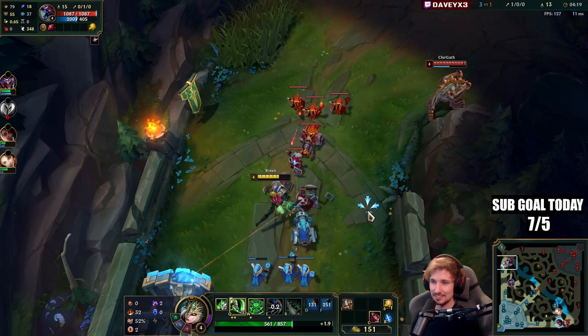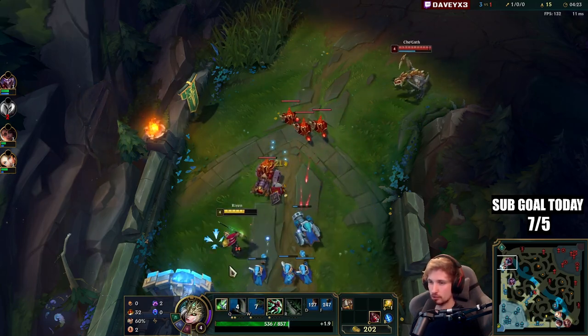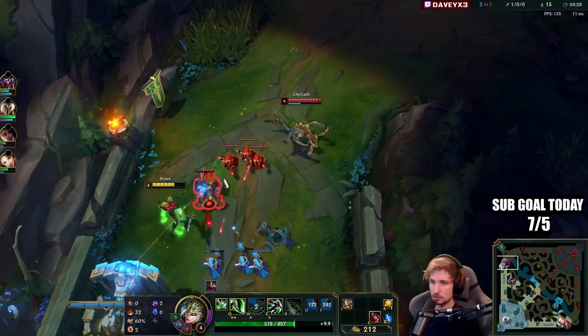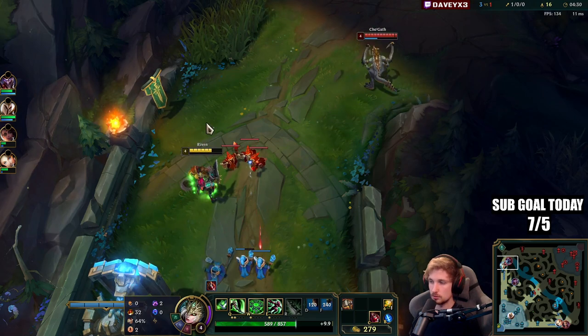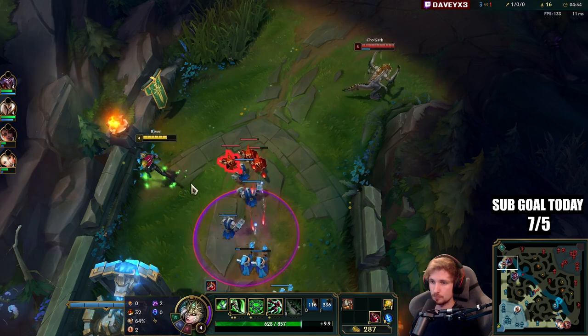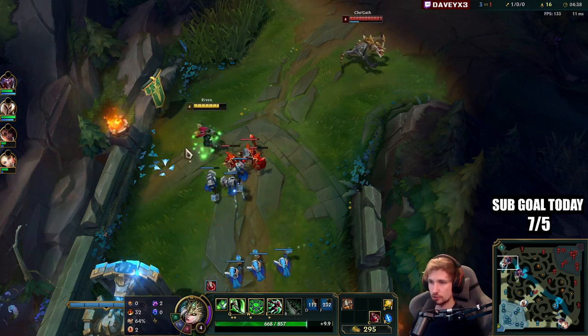You see that W ability? That's the thing about Cho'Gath that a lot of people can't really deal with, because it's really hard to dodge. You have to actually shield it or stay away from it entirely. And we've got the wave freezing here, which is really good for Rengar.